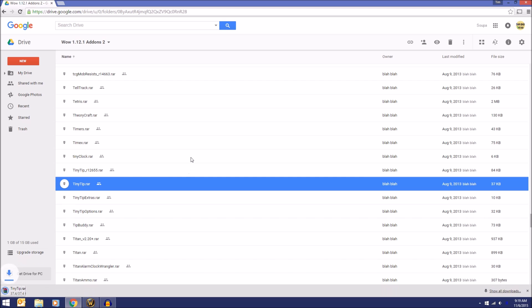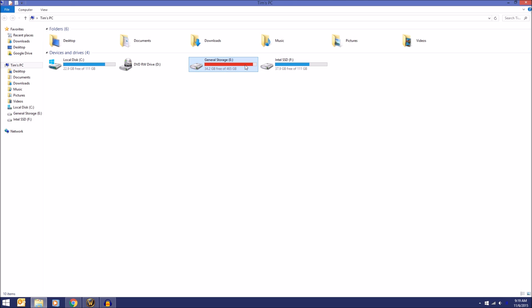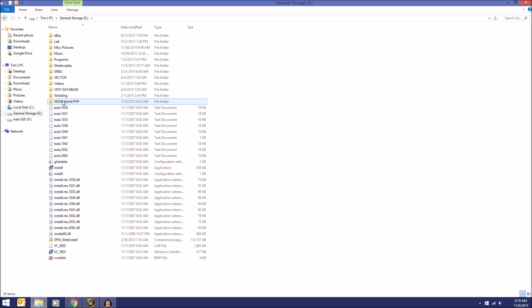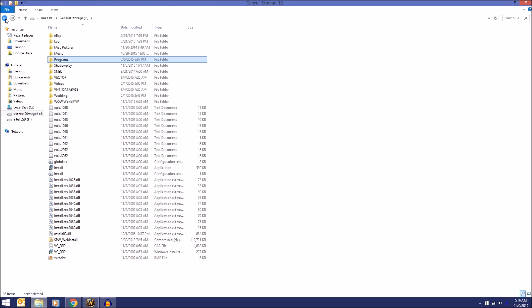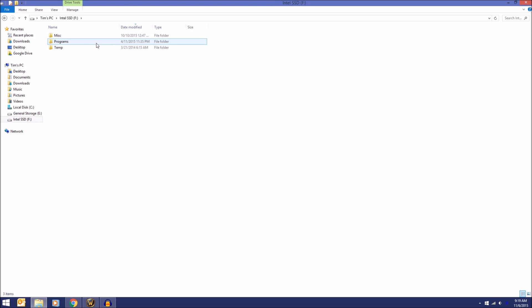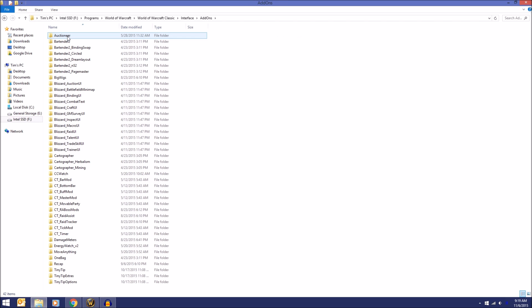Once you've downloaded it, you'll have a RAR file. Go to your computer and navigate to whatever directory your game is installed. In my case, it's on my F drive under Programs, World of Warcraft, World of Warcraft Classic. Then go to Interface, then Add-ons. You have to unzip or open up your RAR file, then just drop the folders in here. You can see I've got TinyTip, TinyTip Extras, and TinyTip Options. I have lots of other mods in here too, but I disable a lot of them. That's all you have to do.